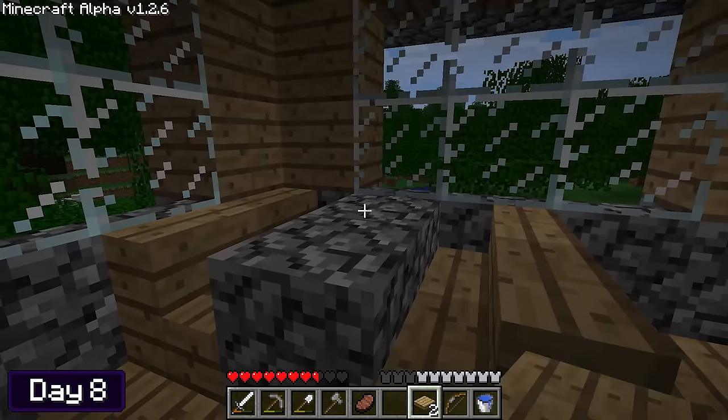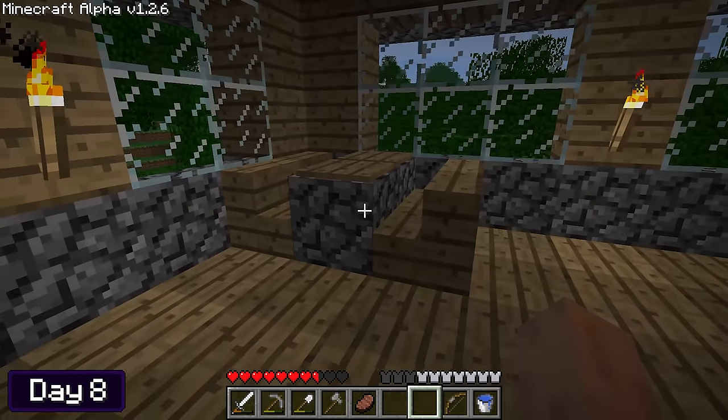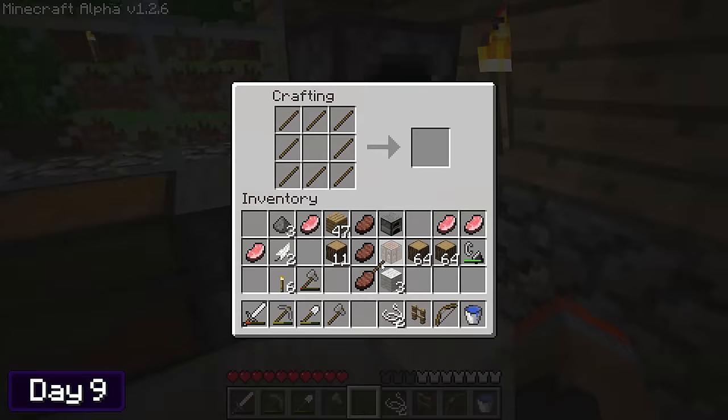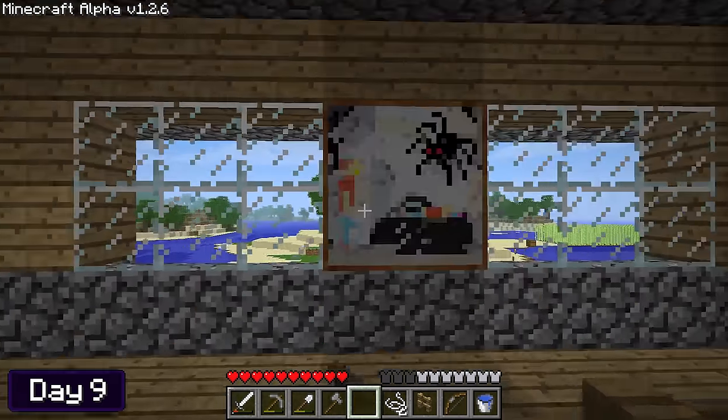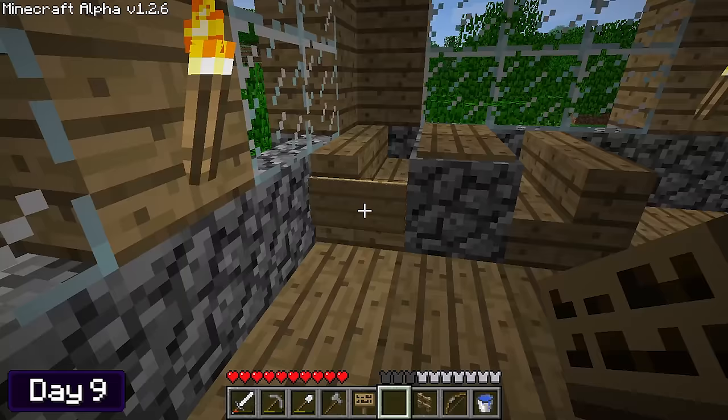Unfortunately in this version of Minecraft you can't place pressure plates on top of fences, so you kind of have to be creative and work with what you're given. For the whole of day 9, I wanted to focus on making the interior of my house look a little less plain. I started by adding a painting into the wall and giving my chair some armrests using some signs.